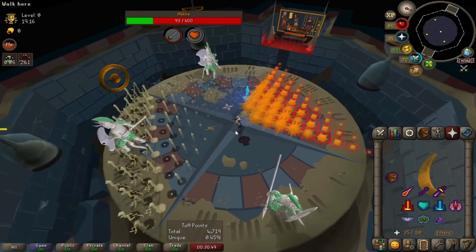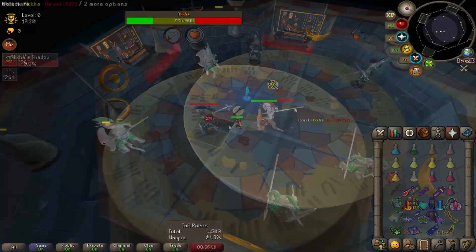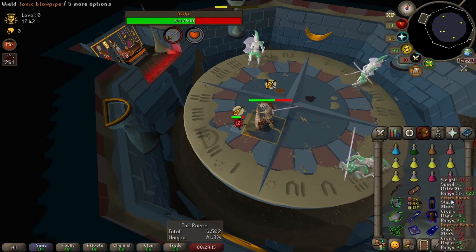Movement mechanics will get you around the game and help you to avoid bosses' attacks and potential hazards. Prayer management is essential in minimizing the damage you take and maximizing the damage you deal.